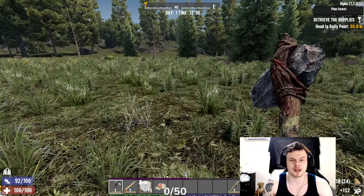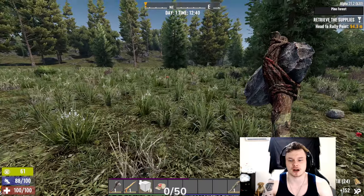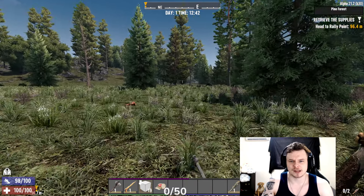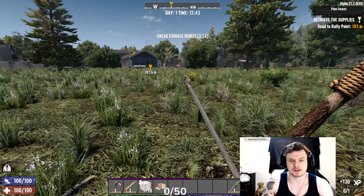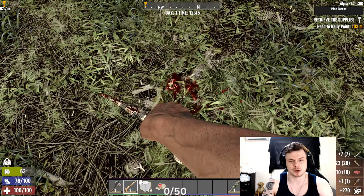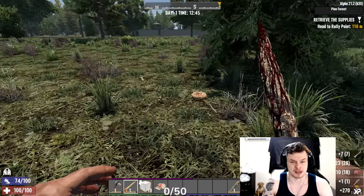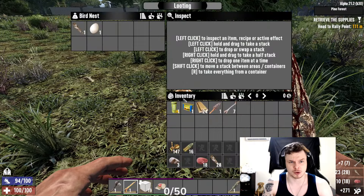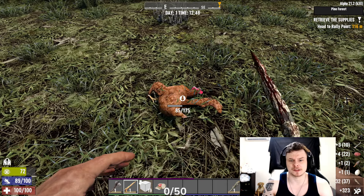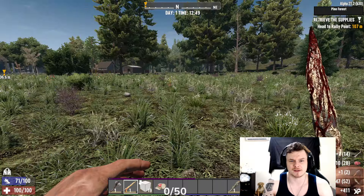That wooden stump I broke had a 5% chance to drop a jar of honey. Jars of honey are used to cure infection. There are a few ways to cure infection if a zombie bites you. Zombies can lacerate multiple things — they can cause bleeding, concussions, infection, staggers, and stuns so you can't move or jump. You have to be very careful.